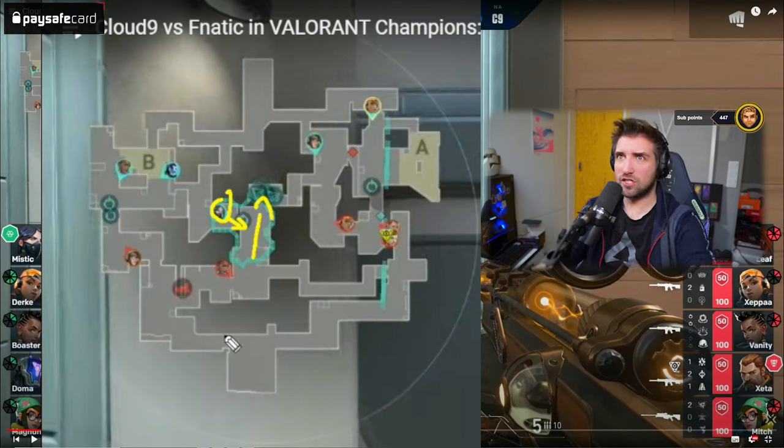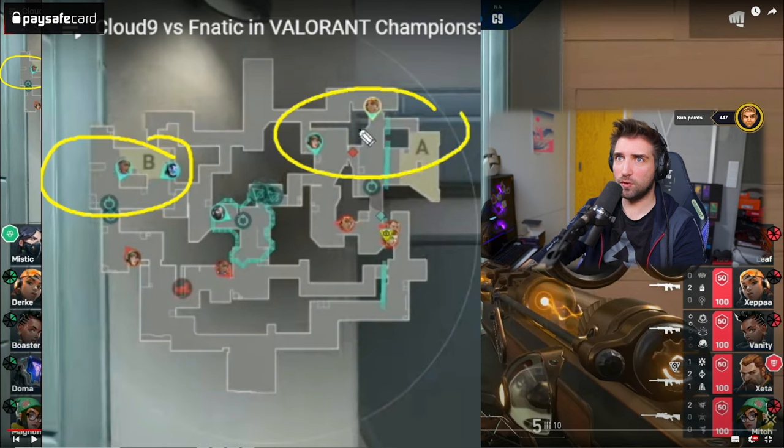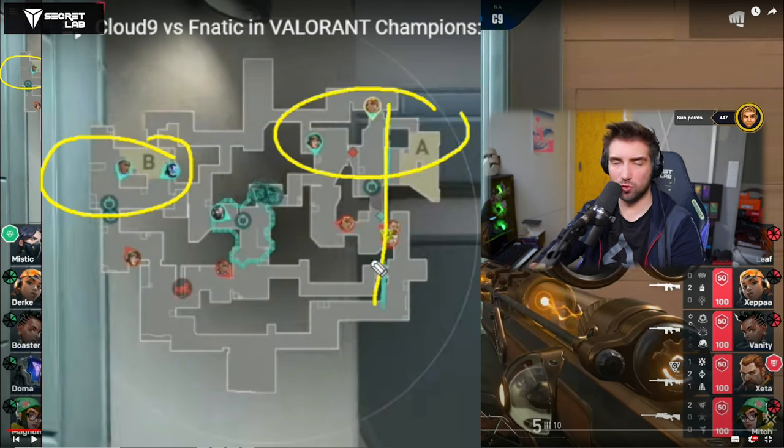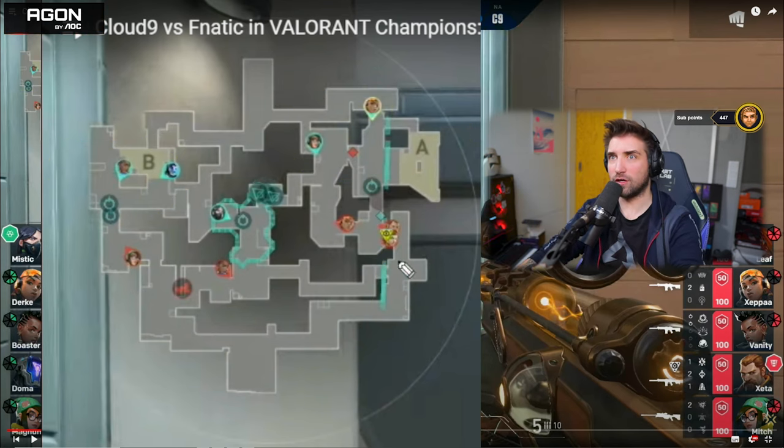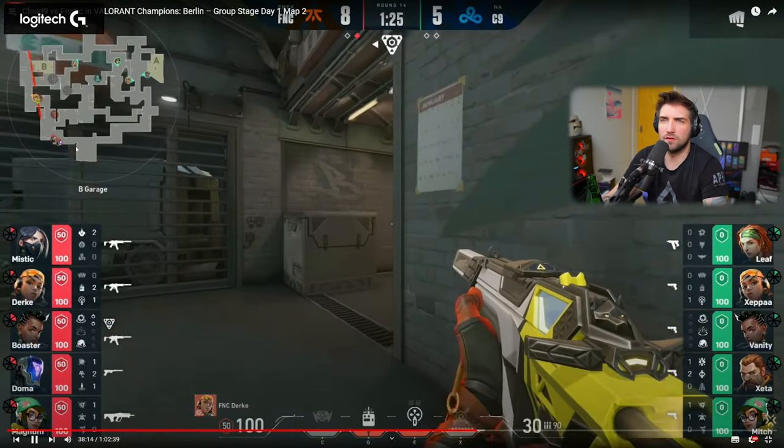Because of that, the Viper doesn't have to play in this area to hold this choke point — she can just hide and let people walk into the trap. This is so smart. Because of that, Fanatic can play two players on B, two players on A, and the Viper still fortifies a site. Super nice setup. Great combo play and synergy between Killjoy and Viper here.